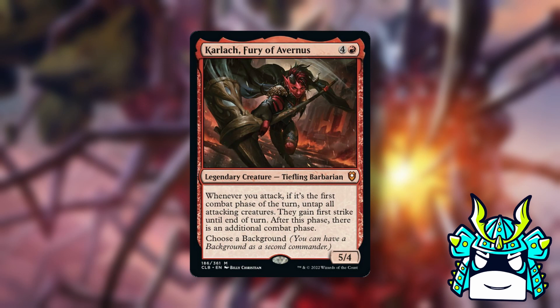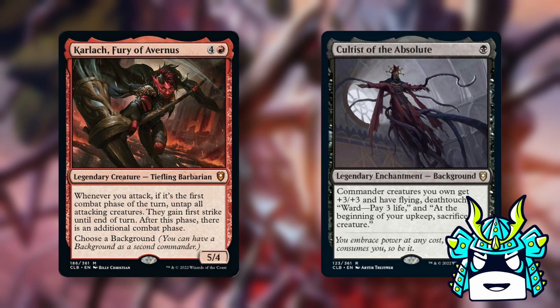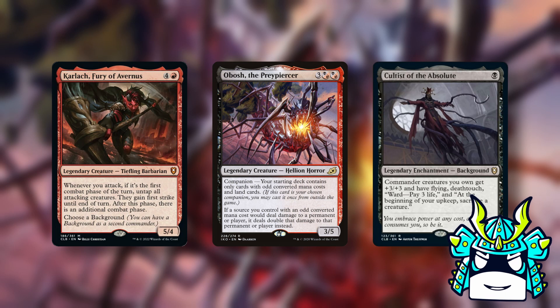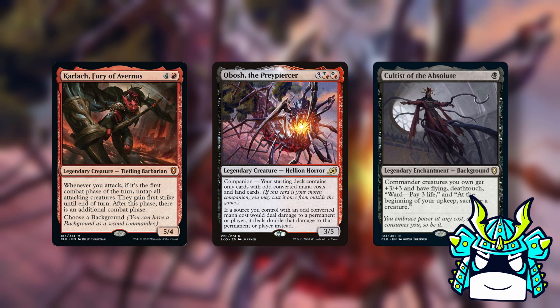If you think Vile Smasher is way too mainstream, we do have one more hipster option: Karlock, Fury of Avernus with Cultist of the Absolute. Karlock gives you an extra combat phase, and Cultist gives your commander +3/+3 and flying, although it does make you sac a creature each turn. I think this pairing is good enough based solely on the fact that if you play Obosh, Karlock, and the Cultist, you can just one-shot people in the air. Your Karlock will be an 8/8 with flying that deals double damage and gives you an extra combat phase, so that adds up to 32 commander damage in one turn. It does take 14 mana in total to get everything going, but having access to a one-shot kill at the start of every game seems kind of hilarious.